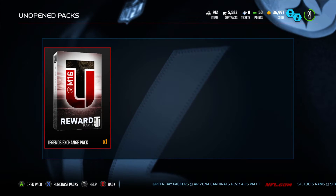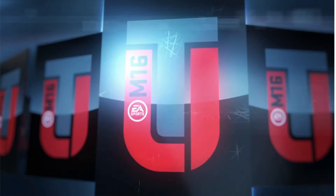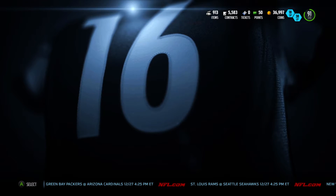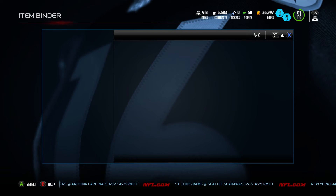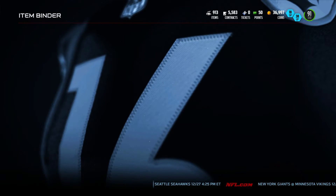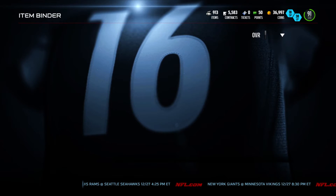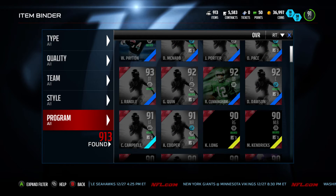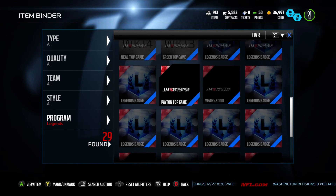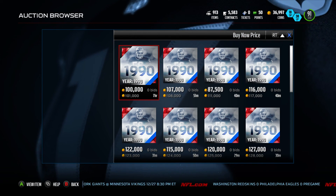We got the last pack — the legends exchange pack. Here we go, opening it up right now — and we get Randall Cunningham! Come on EA. I got excited because it's a card I don't see often, but they could've given me a Sean Taylor or Ronnie Lott. Cunningham isn't gonna start for us, but he's still going for 100k — I'll gladly take that. The LT collectible from 1990 is going for 100k as well. So we made 200k out of this bundle at the gate!